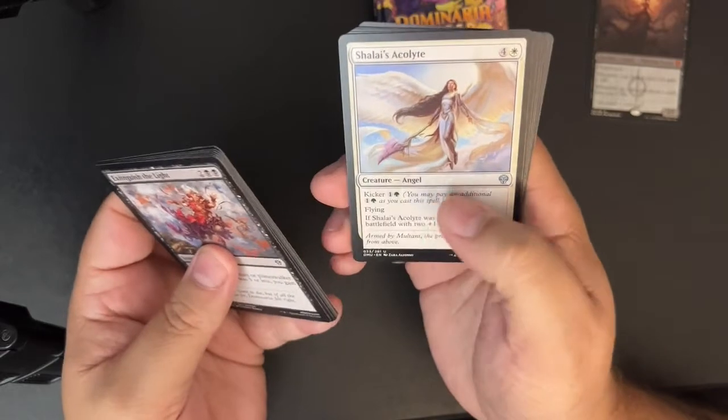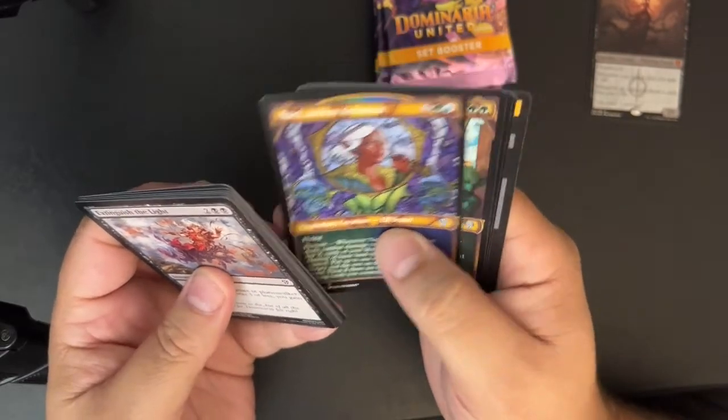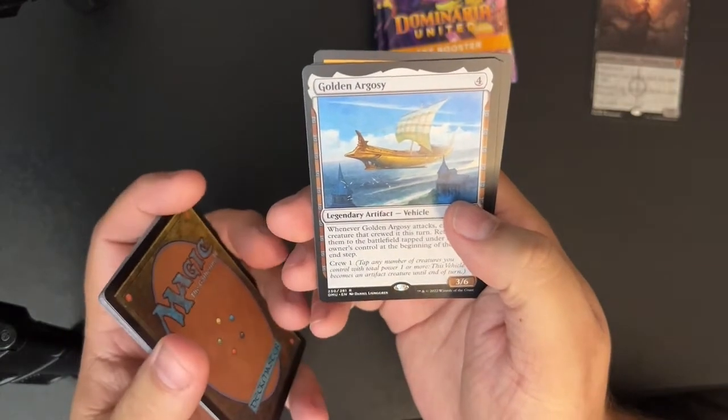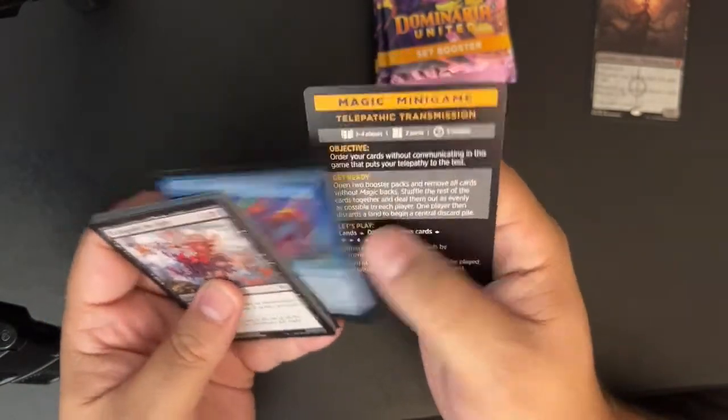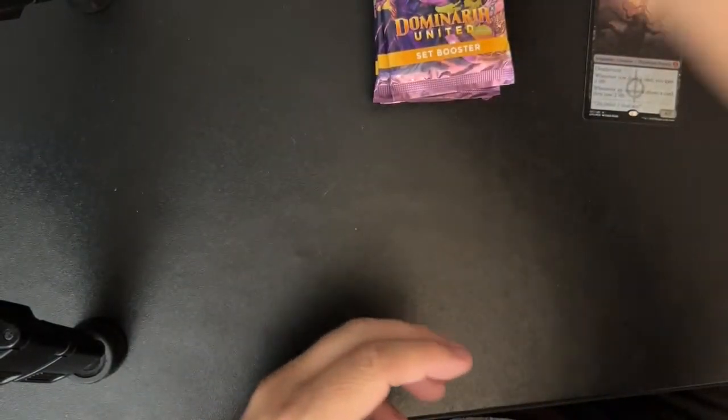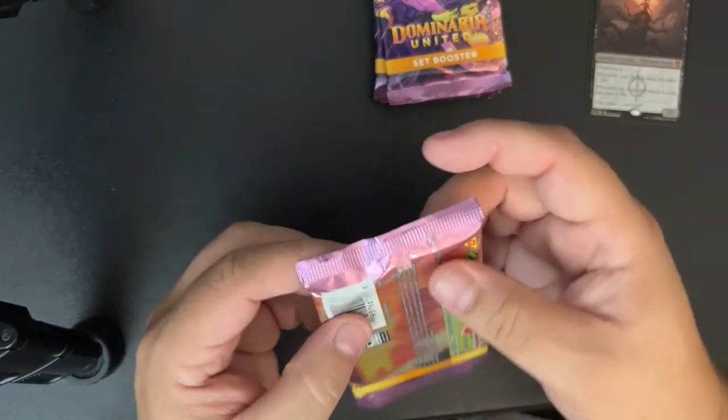Cleaving Skyrider, Prayer of Binding, Shelley's Acolyte, Niall Ruleic, Bonds, Golden Argosy — we've talked about that one already. That pack was fine, we got a pretty land out of it.